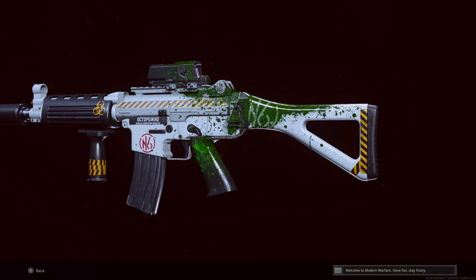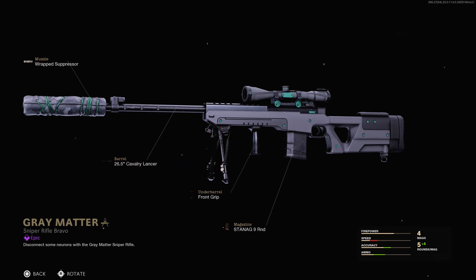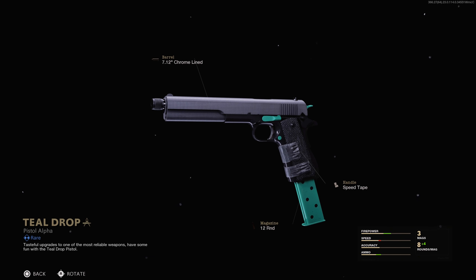Still live right now — make sure you secure these. The Gray Matter Tundra blueprint for the Outbreak event comes from completing all nine Outbreak challenges, with the wrapped suppressor, 26.5-inch Cavalry Lancer barrel, front grip, and nine-round mag. On the Warzone side, the Teal Drop 1911 blueprint is available for completing nine Outbreak-specific challenges in Warzone, coming with the 7.12-inch Chrome Line barrel, 12-round mag, and speed tape.